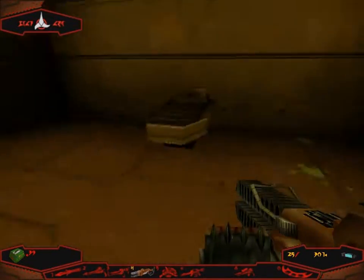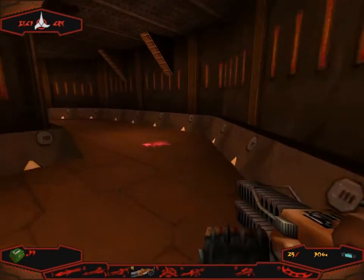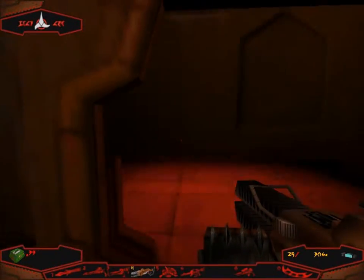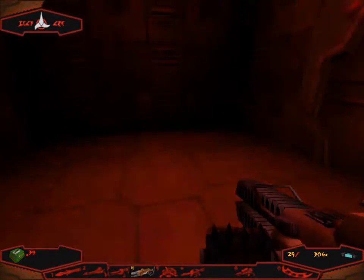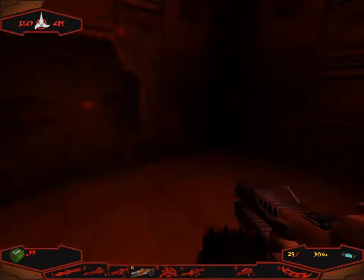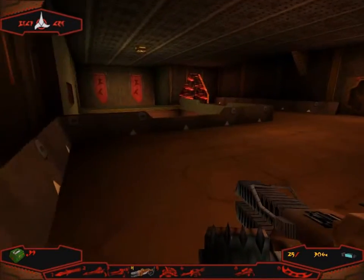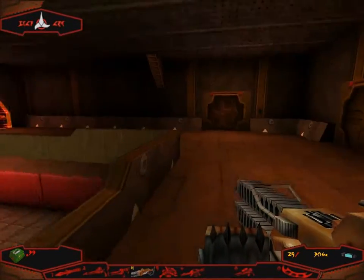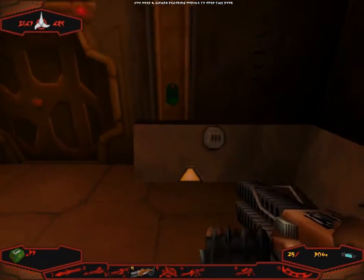Anything in here? Nope, just some ammo. It's a vaguely sinister room. It's like Twin Peaks in there — crazy red room. Now what's this? We need a cipher decoding module.